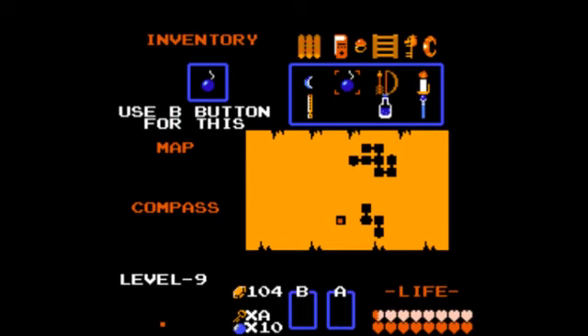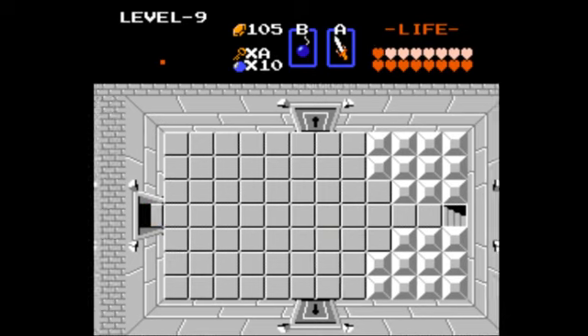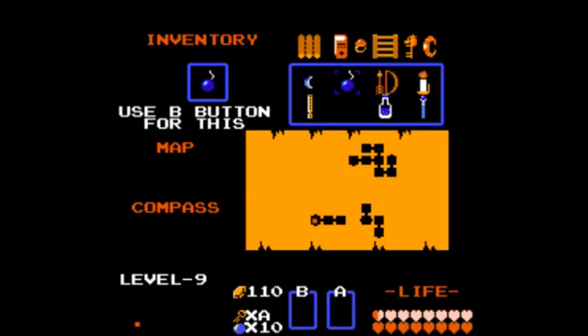Ignore the enemies and head left through the locked door. Defeat all the enemies here and get some rupees, but then head left. A lot of skippable rooms they said — a lot of skippable rooms — they were right. The only thing I want is health, I don't care about the rupees. This is the end of the game, you don't care about the money. Now what's in here? A third Patra, but this one is slightly different — moving in a more elliptical formation. Defeat the enemy and then push the block to the left to reach the staircase.